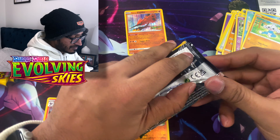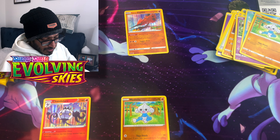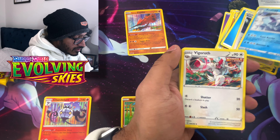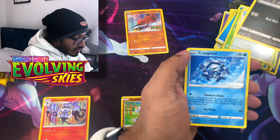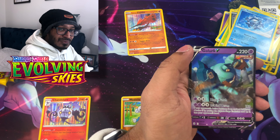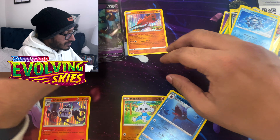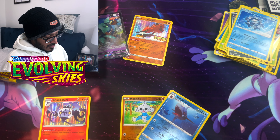We got an Evolving Skies Umbreon pack - let's see what we get. We got Water Energy, Raihan, Avalugg, Vigoroth, Wubbuffet, Popplio, Swablu, Zorua, Cryogonal, Sharpedo, a reverse holo, and we got a Golurk V! Our first ultra rare in our Evolving Skies build and battle box. Here's your code card.